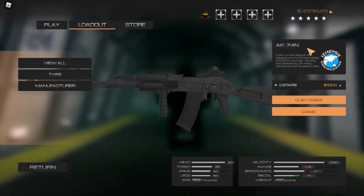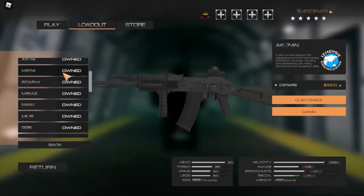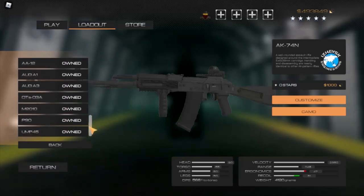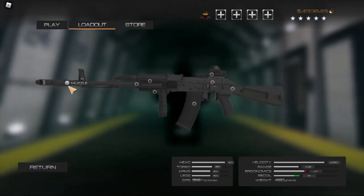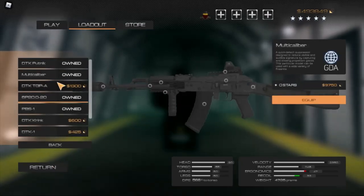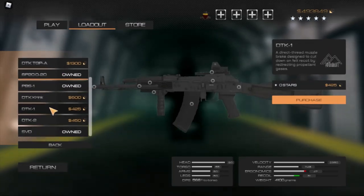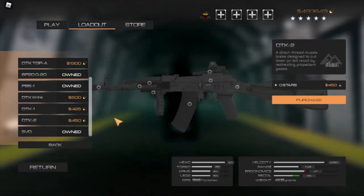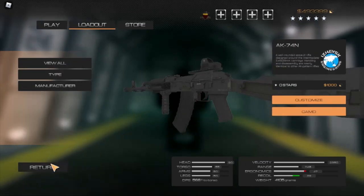First of all, I've immediately noticed that the AK-74 isn't called the AK-74 anymore, it's just called the AK-74N. It looks like only the AK-74 got a name change, which is interesting. But I immediately know that they actually changed barrels — suppressors and other barrel attachments actually lower recoil now. That is really cool to see. Oh my gosh, that lowers it so much, and it's such a cheap barrel attachment.